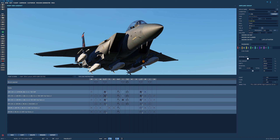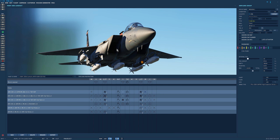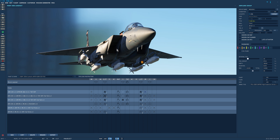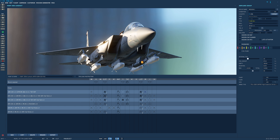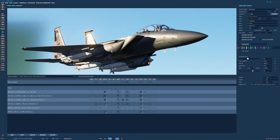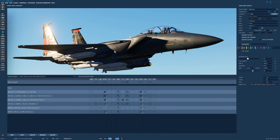The AGM-154A JSOW has been added to the F-15E. On the stations that you can see, it's a medium-ranged unpowered glide munition. The guidance is INS/GPS and the warhead is retarded cluster type. It's a kinematic weapon — unpowered, which means like the JDAM, the range is determined by the speed and altitude of the aircraft. At 40,000 feet supersonic, we can max out the range at about 70 miles.